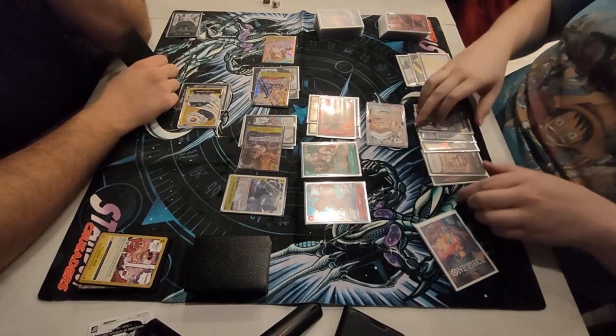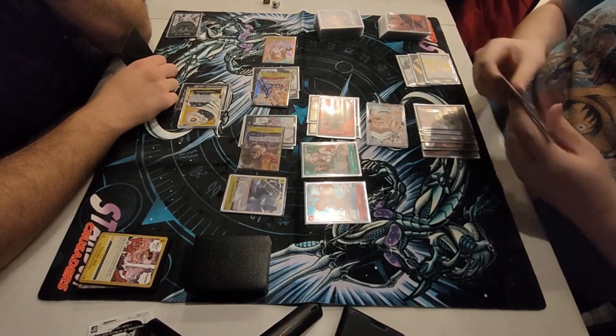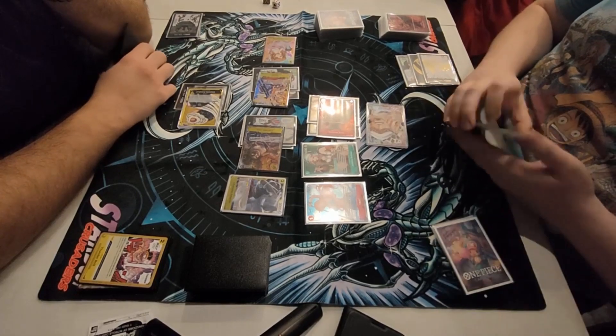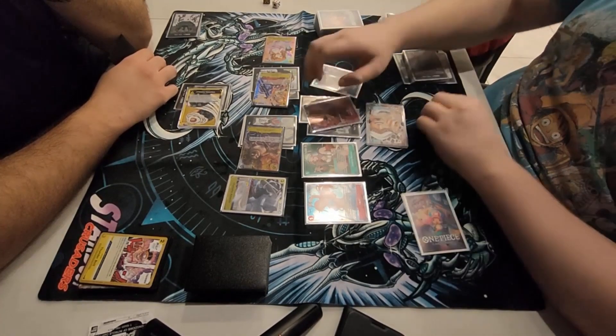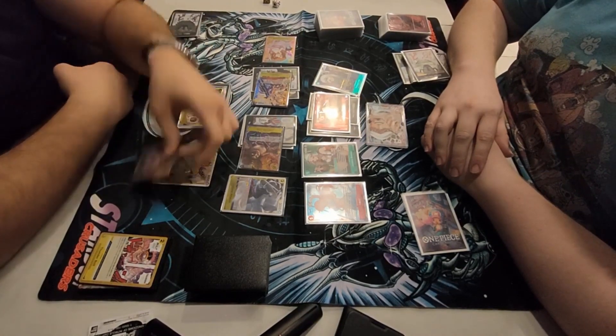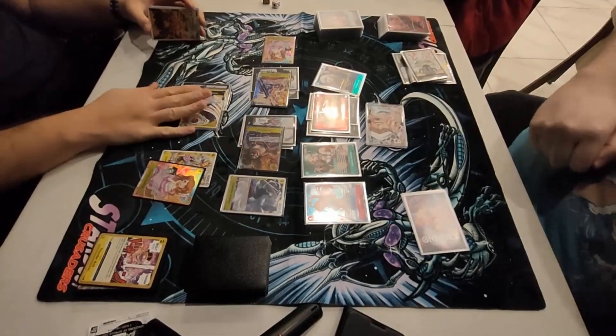We play the re-stand Law, re-standing the Zoro, and ask: does he have enough counter to survive? He has two 1k counters — and that is game! That was a very close one at the end there. Maybe if he changed his Don management it could have been a different game.